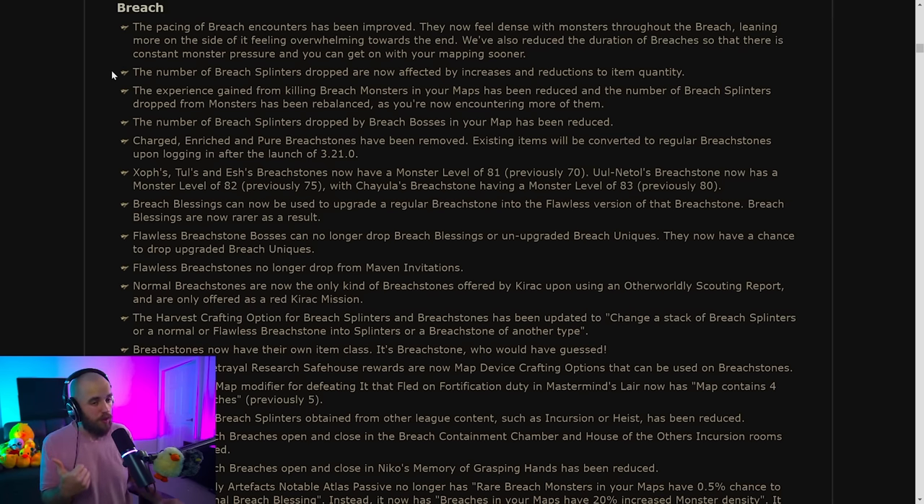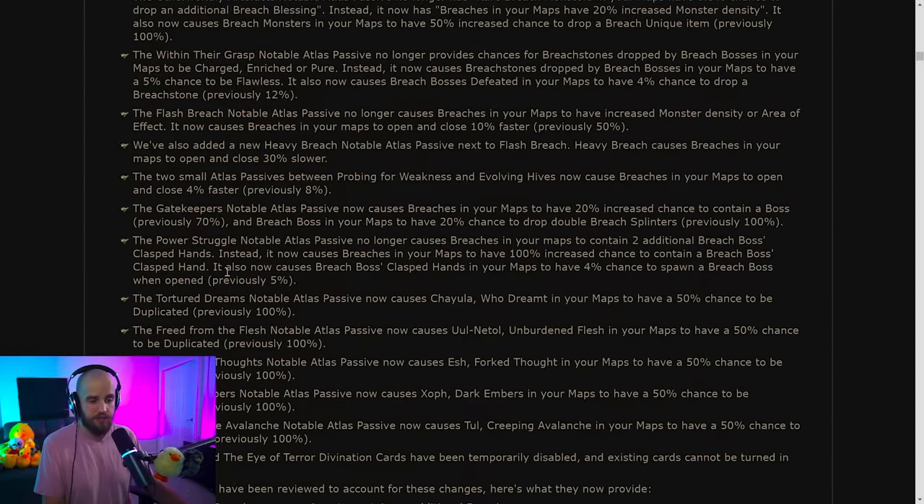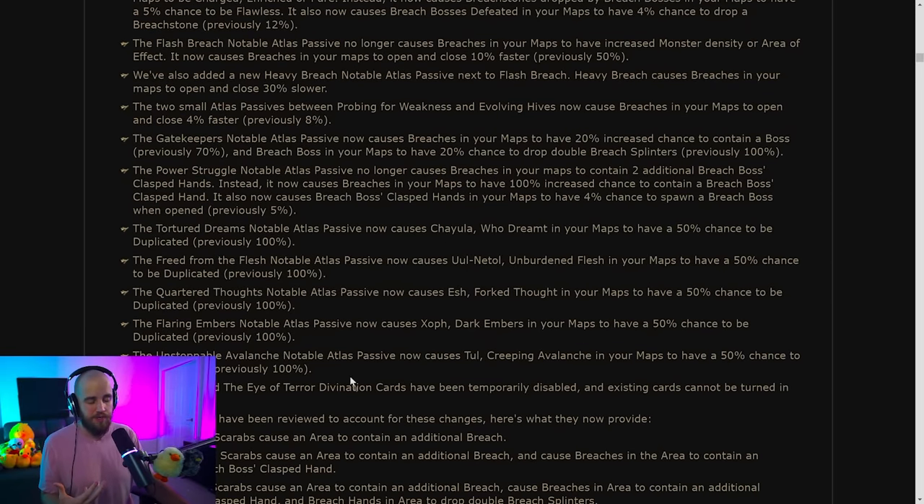The amount of splinters will now be affected by quantity but will be reduced on average. The level of zones in those breach stones is going way up — into 81s, 82s, and 83s. Other sources of breach splinters are going way down. The breach experience is being made better and more dense, but enemies will drop less loot. The items that upgrade breach items also have their drop chance nerfed.